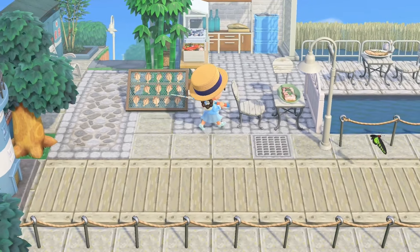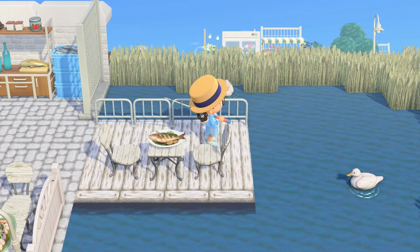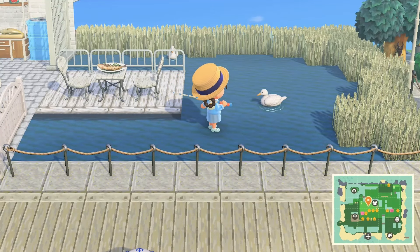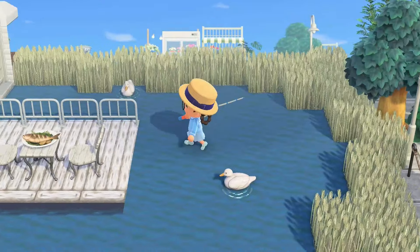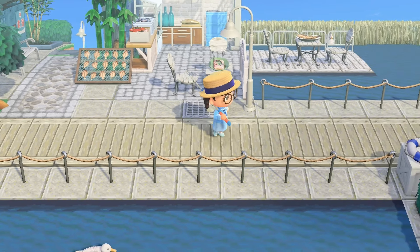Look at this massive butterfly — the bugs here are on another level. Like, what are you guys feeding them? We have a little seafood restaurant here. Whoa — I thought this water was real for a second, and then I saw the duck and I was like, how did they get the duck on the water? This is incredible. Just look at this shot right here — look at all the codes they had to use. I love every single one of them, but the most impressive is this water here.